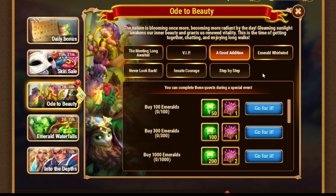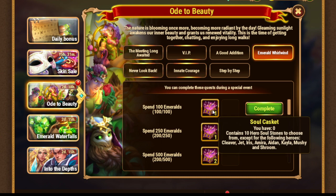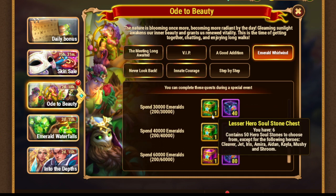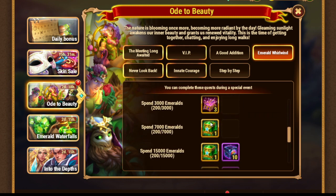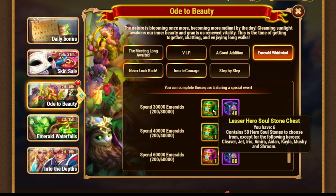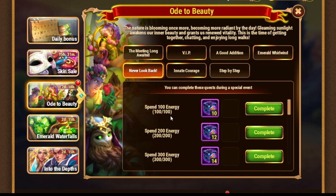Next we have spending emeralds. Same story here — we can get a soul stone chest. It's like a micro soul stone chest, actually. They created a micro soul stone chest to help characters rise with less effort. That's kind of nice.